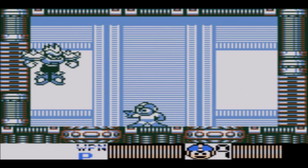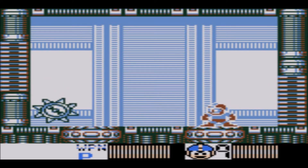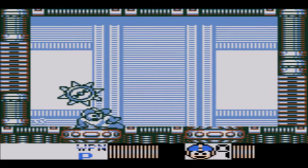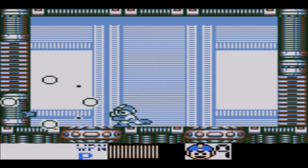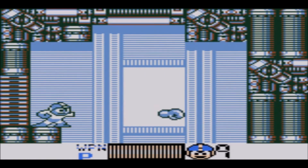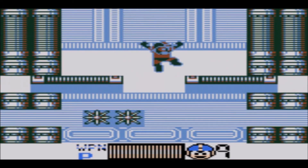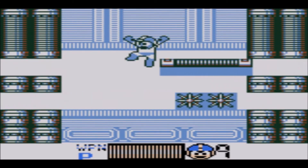Despite not showing the main weakness for the Mega Man killers in this game, I do know: Anker's weakness is Mega Arm, Quint's weakness this time is Photon Missile, and Punk's weakness is Saltwater. That might be worth mentioning for those different weaknesses in mind.